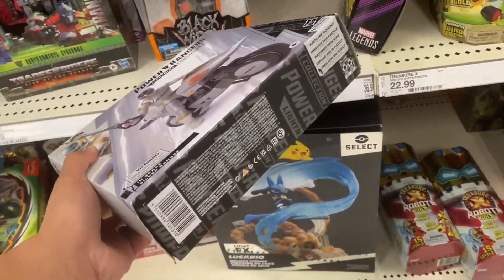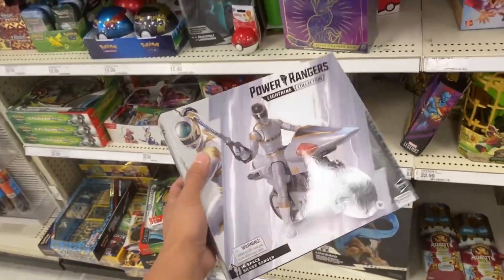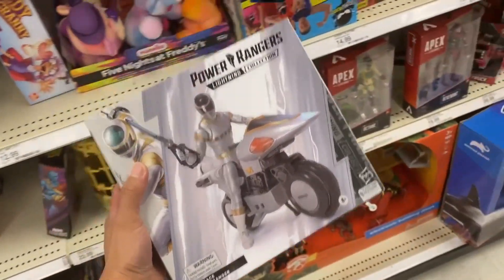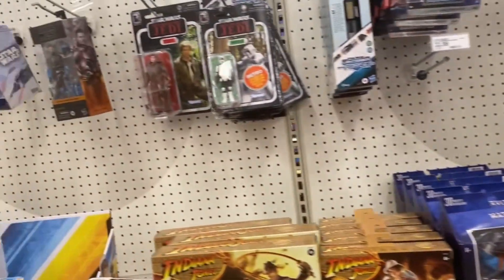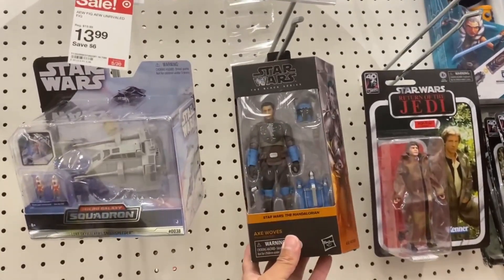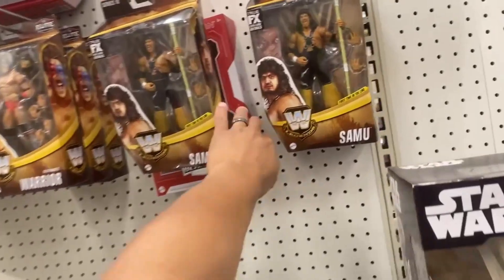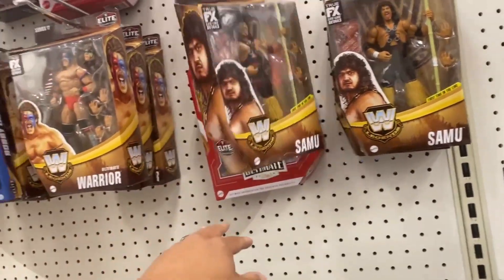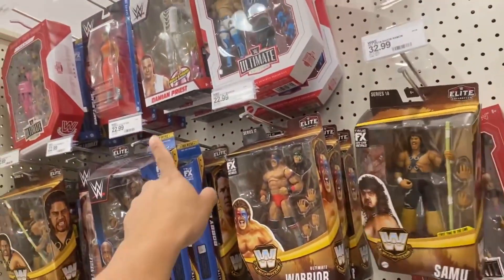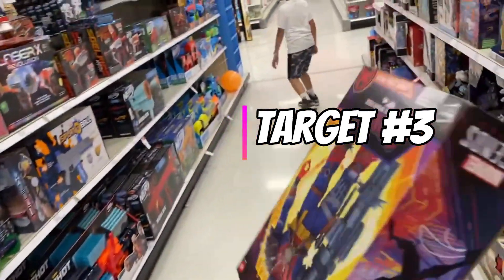Look at this — finding this here. Why would this be here? This has been clearance for a while. I'm gonna scan it just in case. Look at that — Andra. Oh my god, there's still a lot of those sitting around here. AX is here, and a Bret Hart — look at that! There's another Bret Hart. Cool.